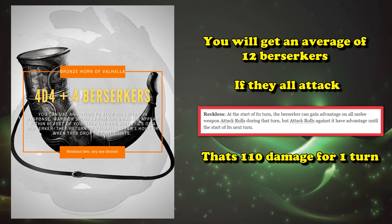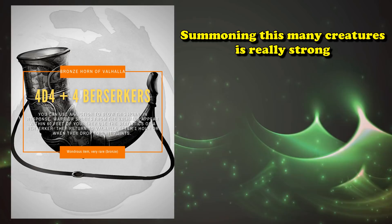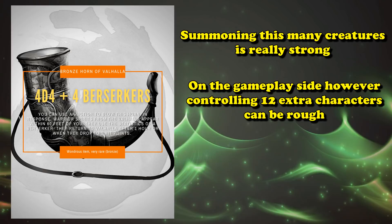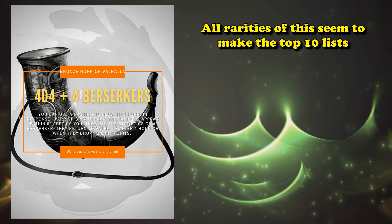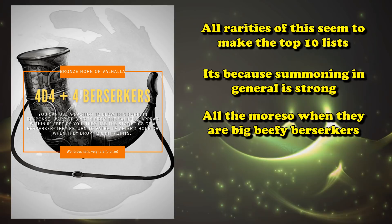There's a reason this item has a 7-day cooldown — being able to summon this many beefy creatures at once is big. It can be a bit cumbersome to control all the Berserkers, so I'd recommend looking into mob combat rules so you can run them all without rolling 12 dice for their attacks. Pretty much all rarities of the Horn of Valhalla have made it into my top 10 items lists, because summoning a whole bunch of big, beefy monsters is just good, even if you can only do it once every 7 days.